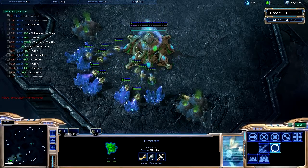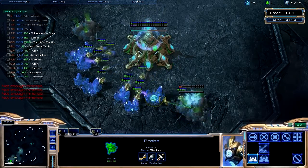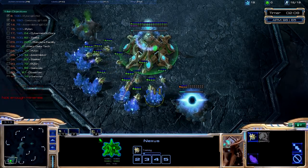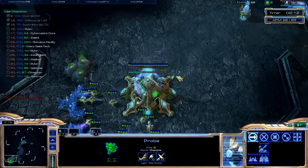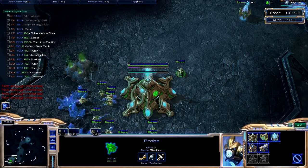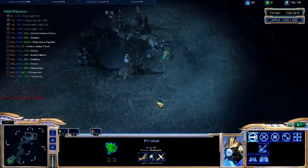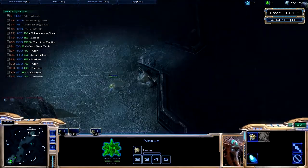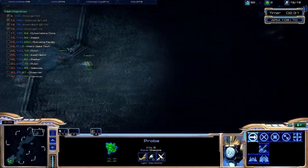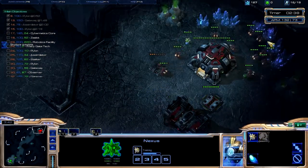The blue numbers show how much minerals each thing costs. I'm not sure what the green number is — you'd think it's gas, but I know that a zealot doesn't cost any gas at all, so that's obviously not it. You can see my opponent's Terran AI is actually building stuff, which is good.